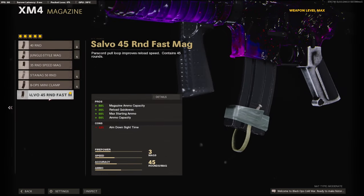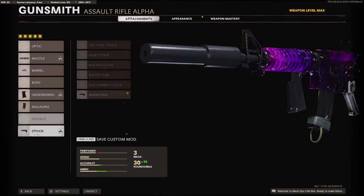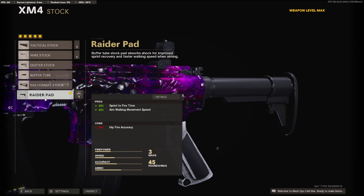On the magazine, we're going to be using the 45 round fast mag — this is all preference, you can use whichever one. And on the stock, we're going to be using the raider pad for the 30% sprint to fire time and 40% aim walking movement speed.